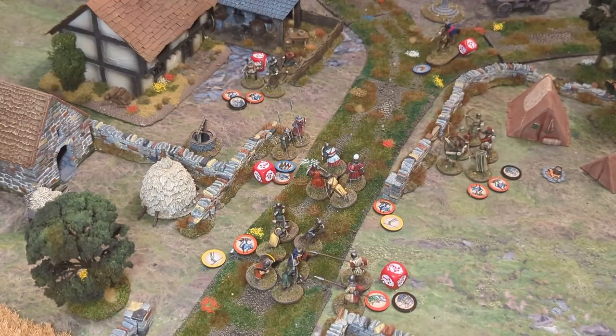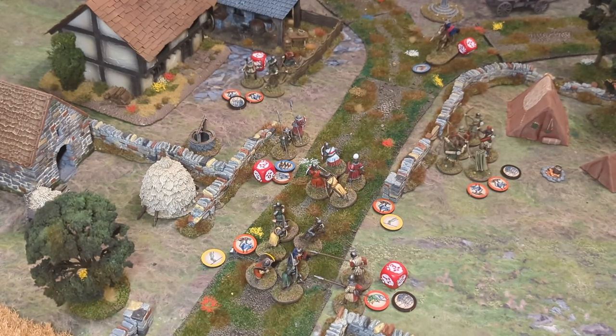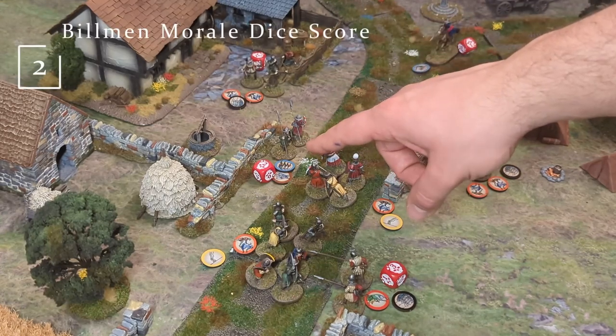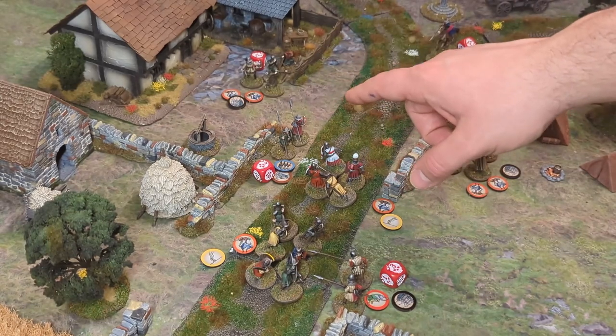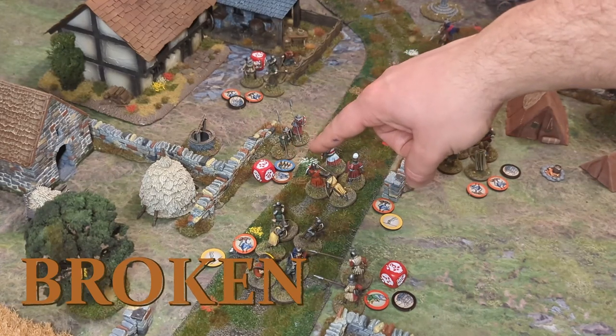Let's say we've played through another turn. We went through the initiative phase with both players rolling, the compulsory actions phase with none required, and the new actions phase where players dished out actions and reactions. Now we're in the housekeeping phase again. The bishop moved up and attacked the billmen, won the combat, pushed them back, and caused two casualties giving them a two on their morale dice. They took a defence reaction, didn't help, they lost men. Because they lost more than 25% of their initial number they took a morale check — let's say they failed — they're now broken, indicated by the brown token.